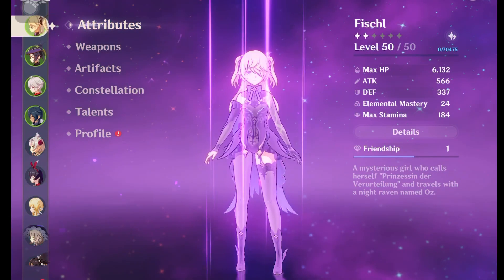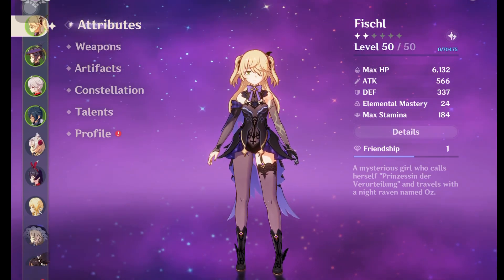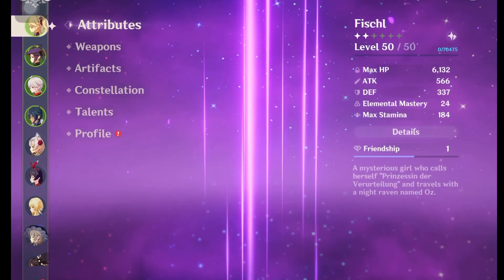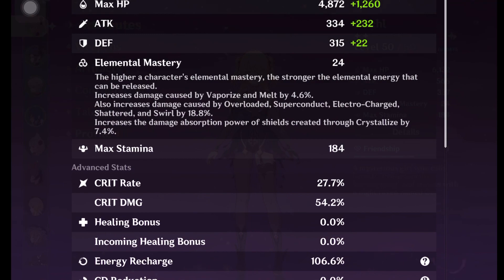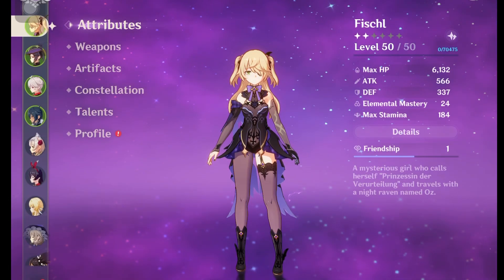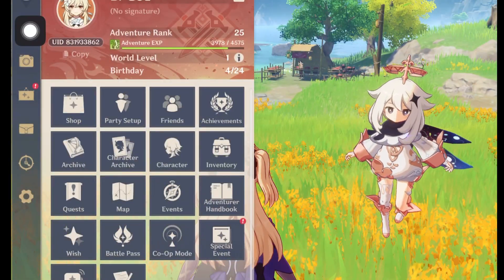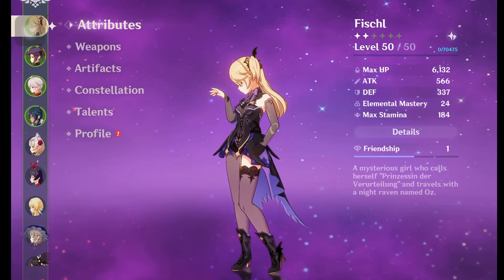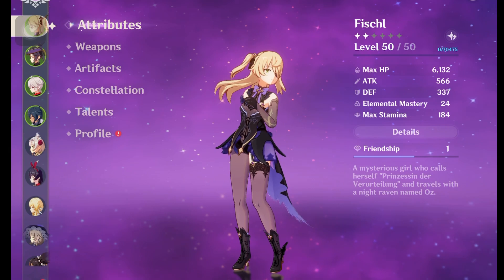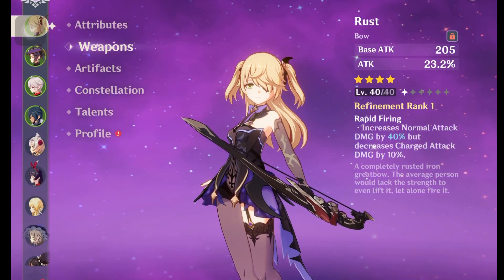This is my favorite account. One of my main DPS for this account is Fischl — she's level 50 right now. My stats are 27% crit rate and 34% crit damage, which is pretty good at this level. I gave her the Rust bow because I just got it recently and she's quite good using Rust as a main DPS.